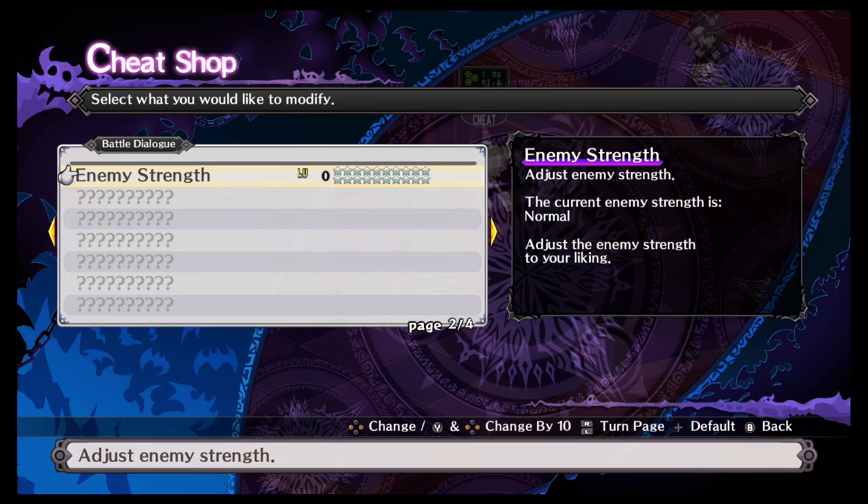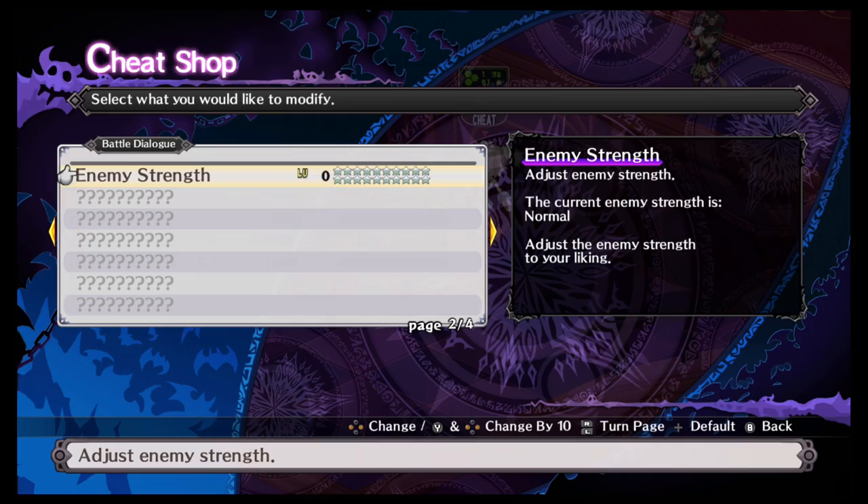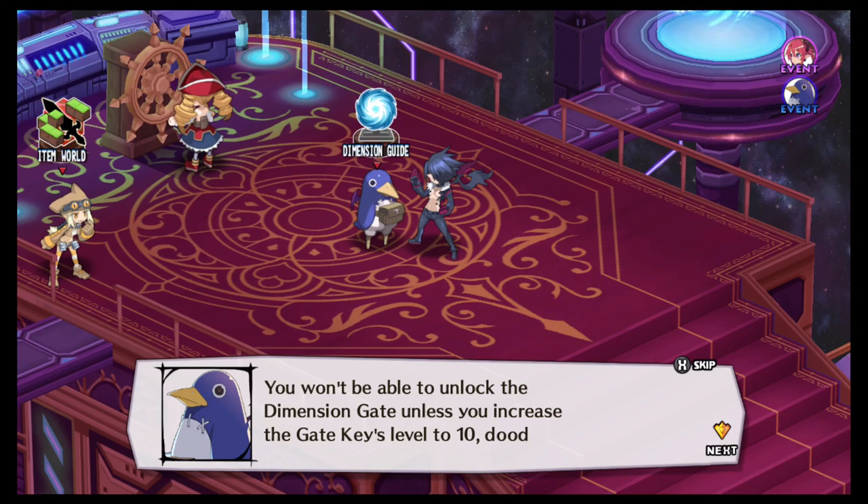This setting here is easy to explain but hard to give specific numbers for. Basically what it does is it makes the enemies harder. I'm going to go into a map to demonstrate.